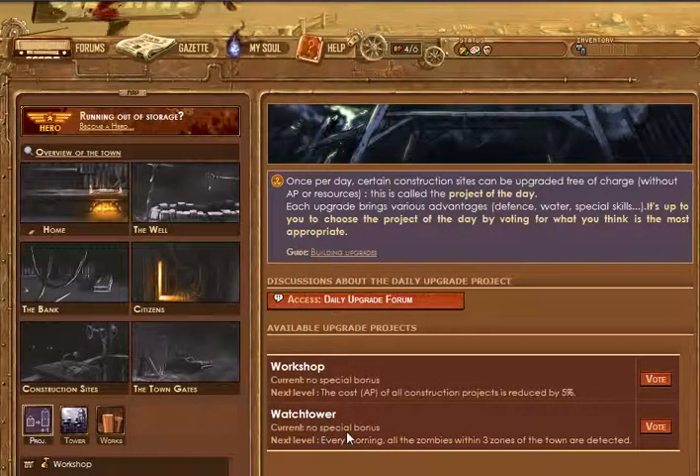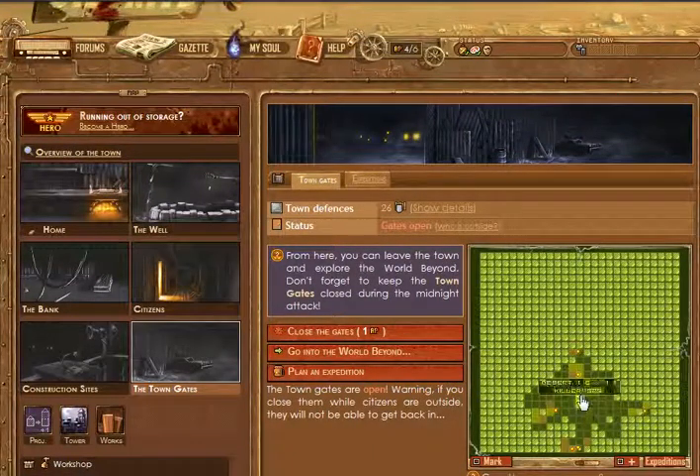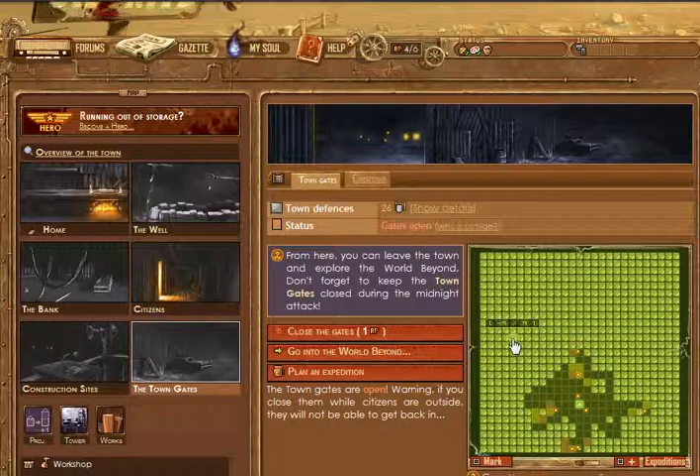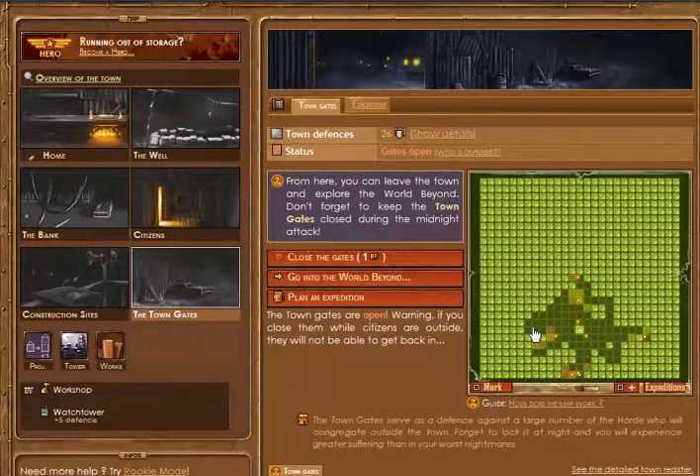Right now the watchtower has no special bonus, but at the next level, every morning all zombies within 3 zones of the town are detected. So if you look at the desert around the town gates, everything close range within 3 zones with zombies will automatically show up so you can plan ahead. Without it, if there are 10 zombies right in a nearby section and you don't know, you walk that direction and you're basically stuck - all citizens have to come rescue you. That's actually a scenario that's happened in a couple of my games late in game where there were so many zombies literally one block from the town.